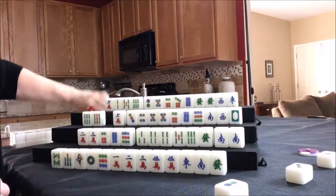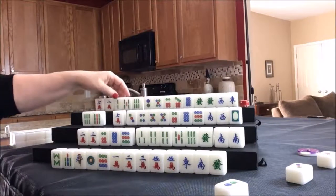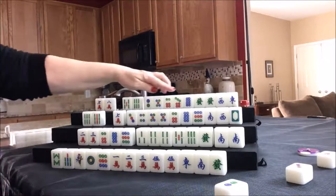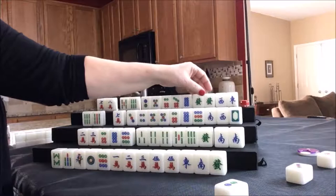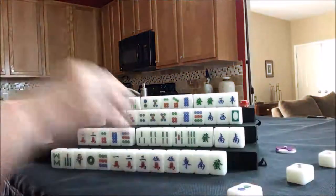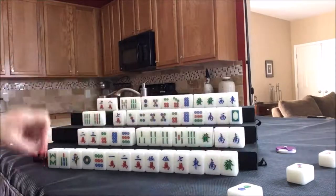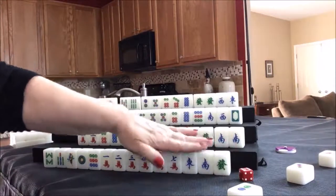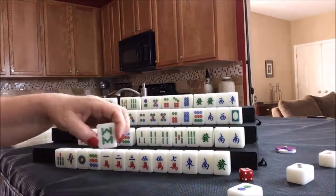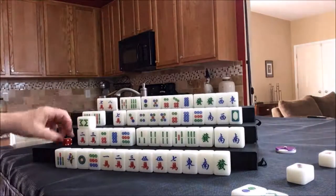North is in the same predicament as south — chow potential with a potential scoring element for their honor tile. Draw for east — seven crack, which is good. We'll discard an eight bam for east; nobody can take that. Draw for south — they got a bam, which is nice. They have potential chow here, potential chow here, potential chow here, potential pung — that's five blocks. It's best to not be waiting to win on a single honor tile.